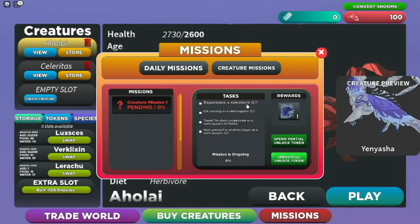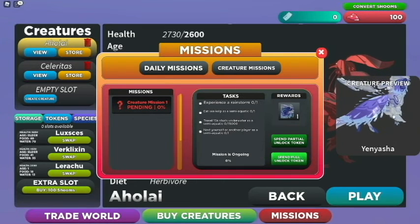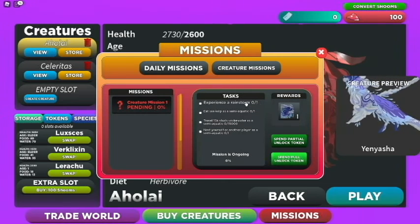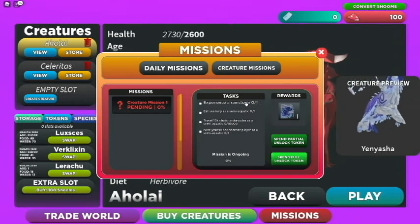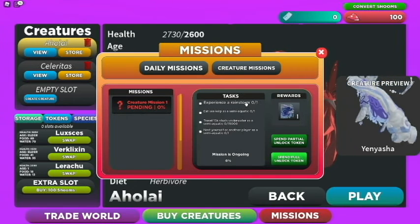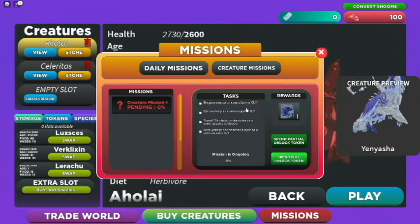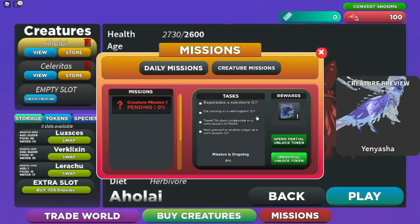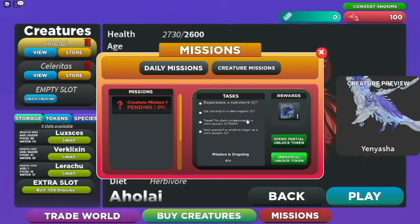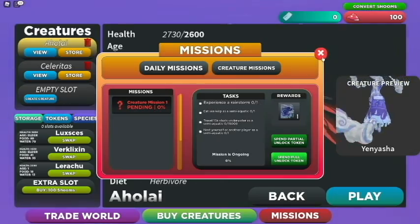What we're going to be doing today is trying to get the new creature Yanasha, a very pretty looking creature. We need to experience a rainstorm, eat sea kelp as a semi-aquatic, so we'll have to be at least an omnivore if not an herbivore, then travel 15,000 studs underwater, and then nest yourself or another player.